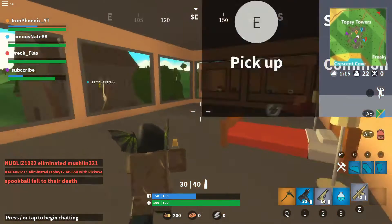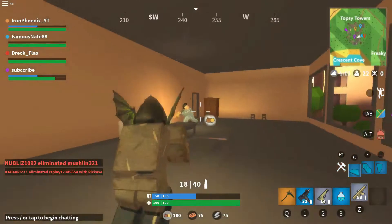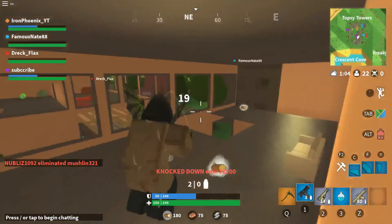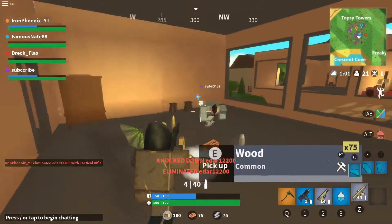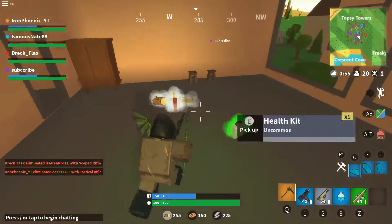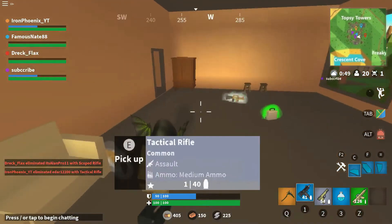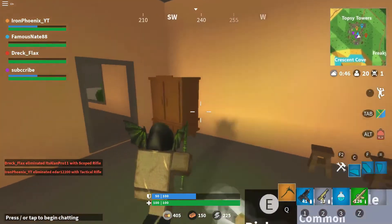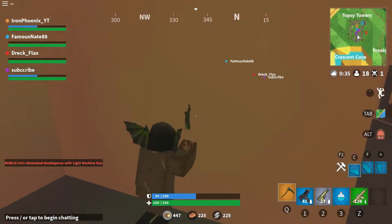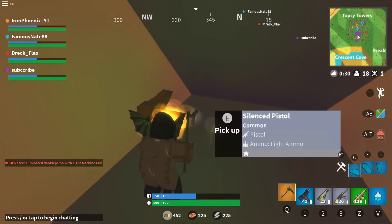I'm gonna try and find some players to eliminate — this is Squads. This guy is eliminated. He had a better tactical than me, and then there was a moment where he just stopped shooting. I don't know why he did that. He probably saw the Dominus and was just like, 'That guy has the Dominus?' Well, if you haven't seen my video on that, I actually bought it. So, yay me.